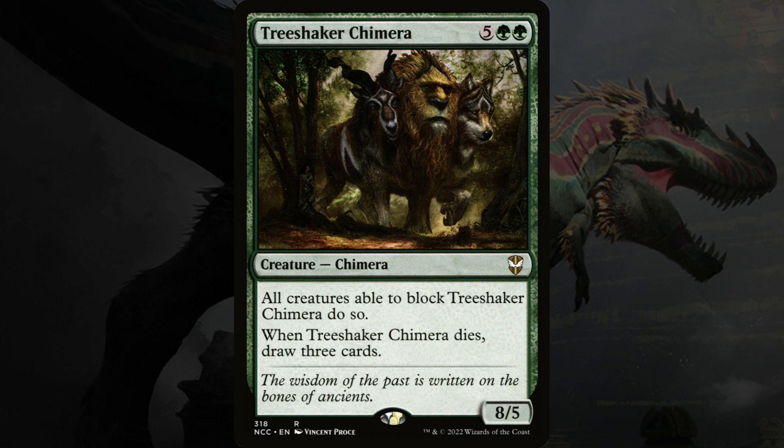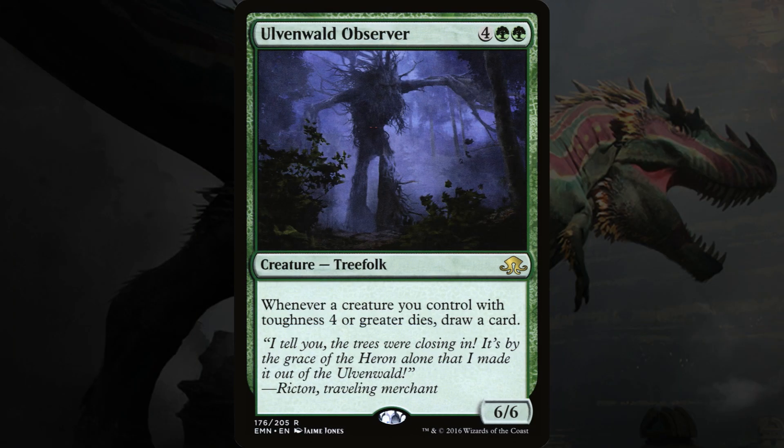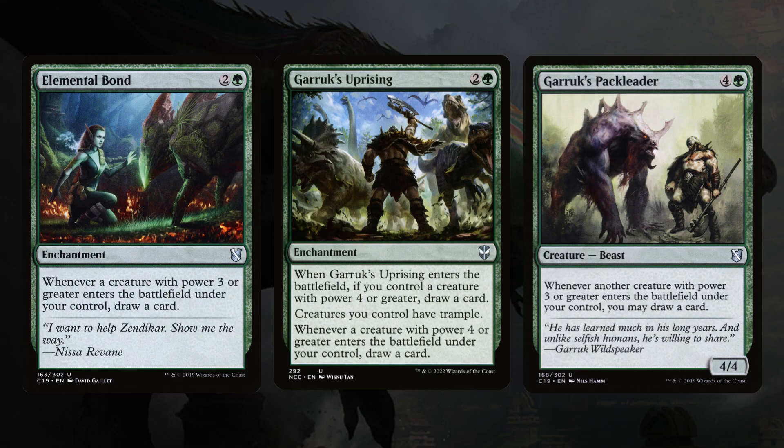Let's go over the rest of the card draw in the deck. In Commander, card draw and ramp are really the two most important foundational things that each deck needs, and like the rest of the deck, I've kept it as simple as possible. My favorite card draw in the deck is Elemental Bond, Garruk's Uprising, and Garruk's Pack Leader. All of these trigger a draw when a creature with big enough power comes into play. If you can get these down early enough, these can supply you with a constant stream of cards.